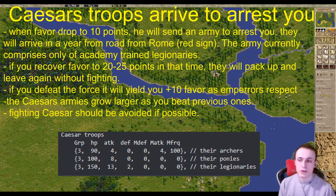If you go into debt and your favor drops to 10, Caesar will send a force to arrest you, and the forces will scale. The smallest is just three enemy legions with legionaries, and then it will rise further. Caesar's troops are always better, and he will send insanely sized attacks if you defy him long enough. They can be beaten, but it's never good to fight Caesar if you can avoid it.